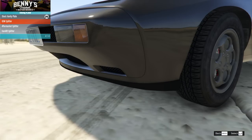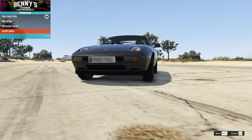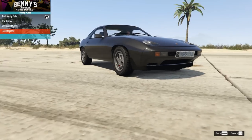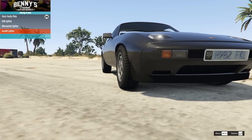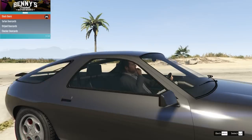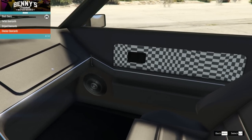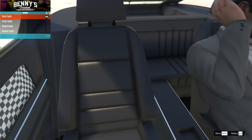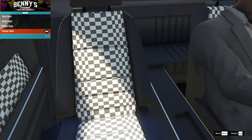Then we have an OEM splitter option to get a bit more on the front end, an aftermarket splitter which is just slightly different, and then a facelift splitter which adds a sort of Amish mutton chop and beard look — I don't like that at all. I'm going to go with the aftermarket splitter. On the doors we have stock, tartan door cards, striped door cards, or checker door cards — I'm pretty sure they did have checker ones on the original, so I'll go for that. And I'll match the checker seats as well.